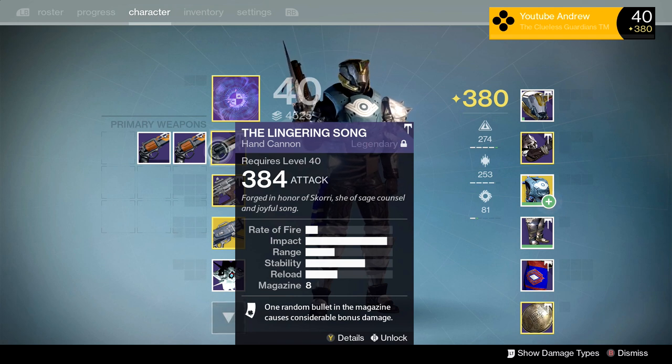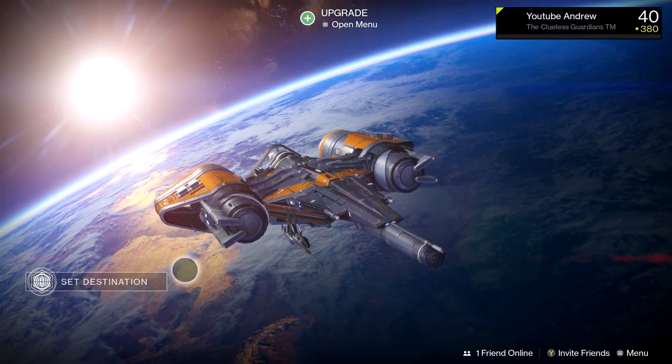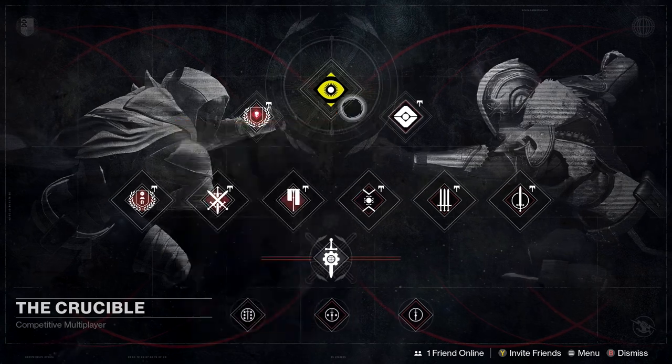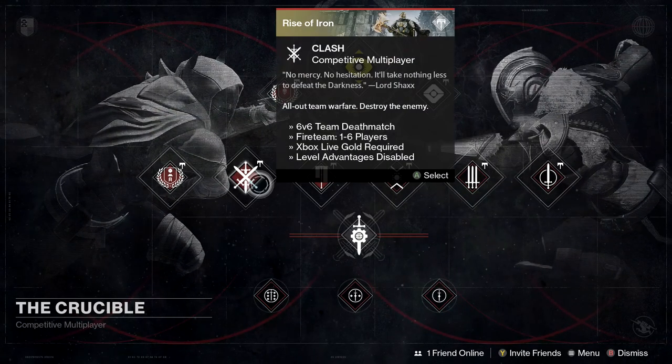The only thing this is missing is Range Finder. The reason I'm doing it now is that my idea is to use Weapons of Light with a high impact hand cannon. The impact on this hand cannon is crazy — it's crazy! It's also got Luck in the Chamber. If we can combine Luck in the Chamber, a headshot, and Weapons of Light, we're going to get some pretty damn high numbers out of this thing. I just want to see what kind of damage we can do.